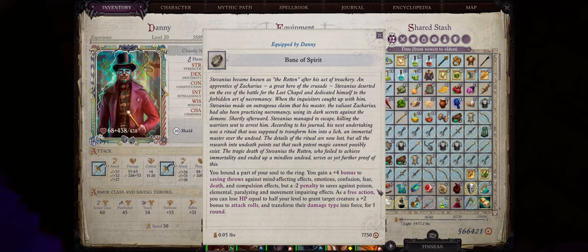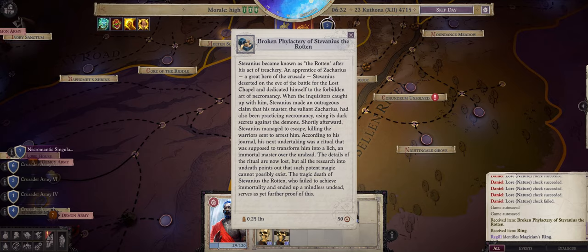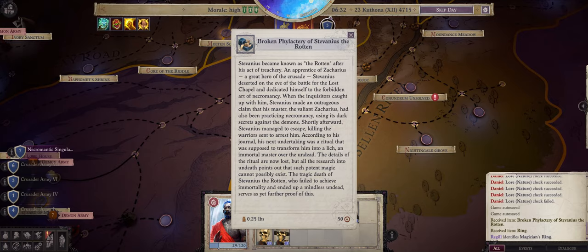One of the first crusade relics you'll be able to get in the game is the Bane of Spirit ring. You can get it by enchanting the Broken Philactary of Stevanius the Rotem into a ring. The effects are simply huge. First, you'll get a few bonus to saving throws against some very annoying effects. True that you also get a minus against other effects, but in the case of Poison, Paralyzing, and Movement Impairing, you can simply cast Delay Poison and Freedom of Movement to become immune to them.